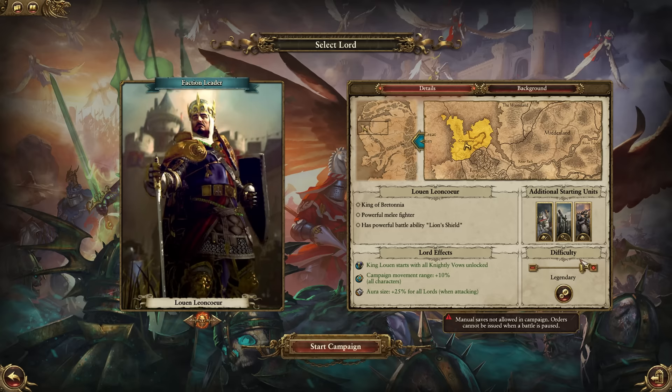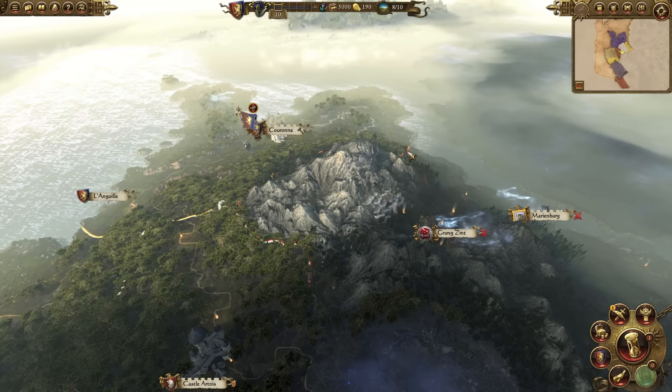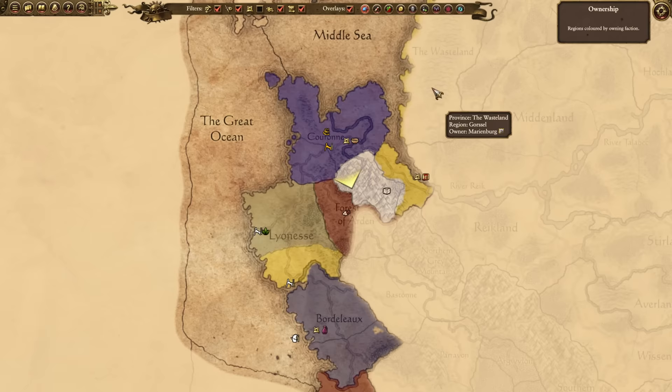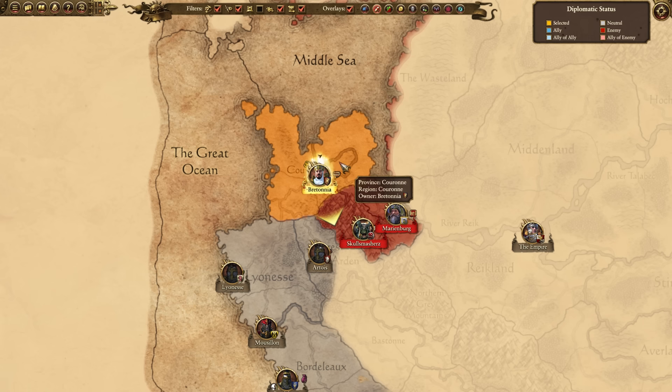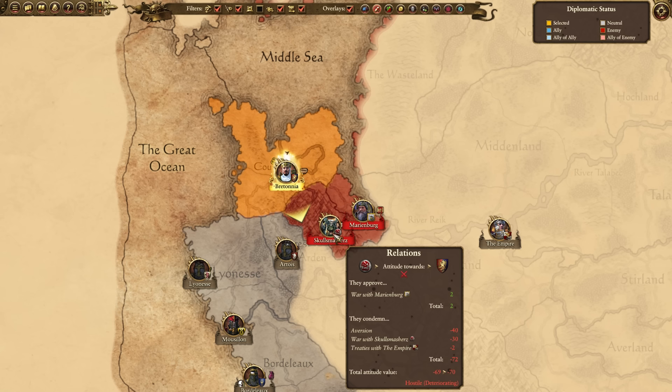The elite units will be very important for a massive stack battle that will be at the end of turn 5. Effectively, what we're doing is a blitzkrieg type of strategy, quickly attacking our enemies before they're able to build up. Don't worry about moving into the regions of your Bretonnian brothers — they'll never declare war on you.